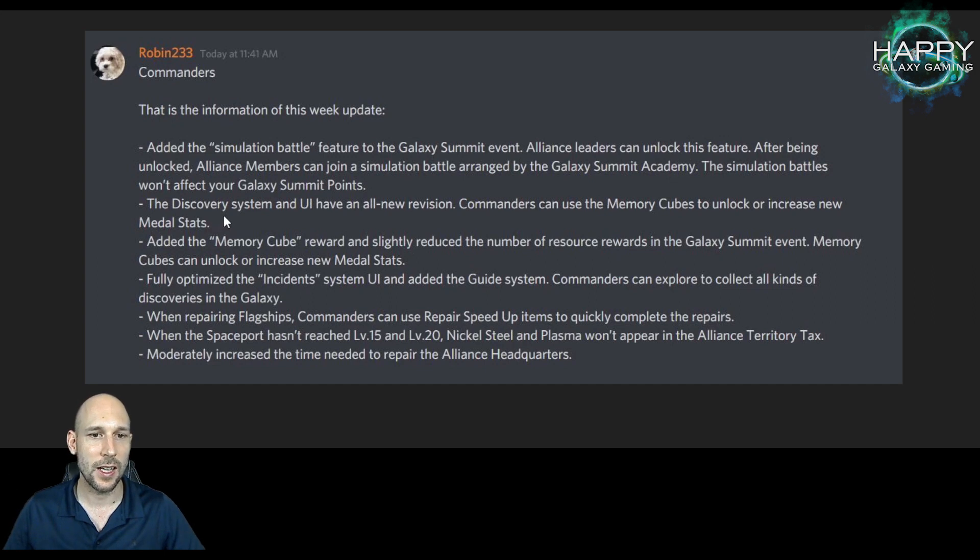Next thing: the Discovery System and UI have an all-new revision. Commanders can use memory cubes to unlock or increase new metal states. That is big — we will take a look into this. They also added memory cube rewards and slightly reduced the number of resource rewards in the Galaxy Summit event. Memory cubes can unlock or increase new metal states, so metal states is something new and we will have to see how they work.